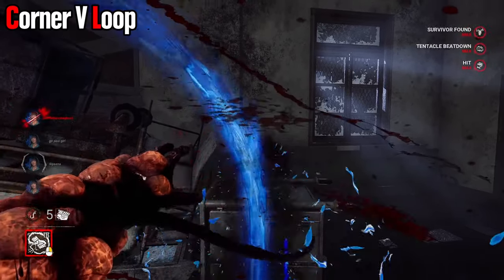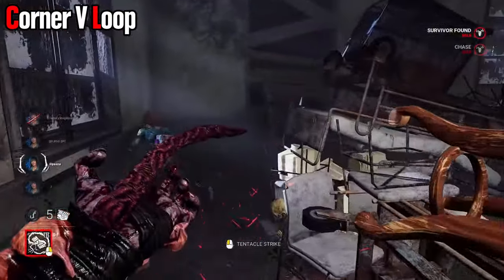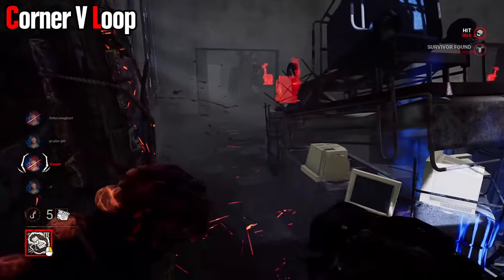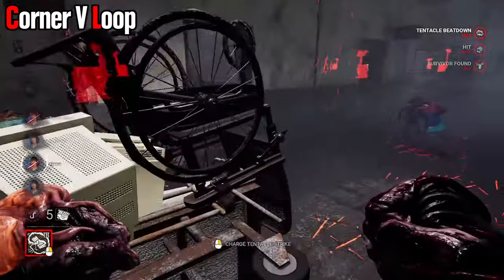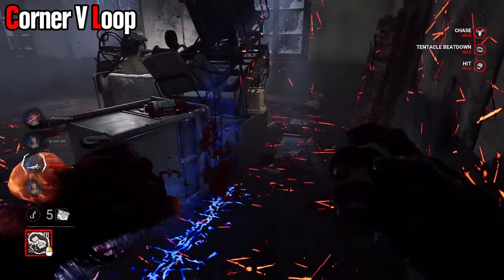If you see this one, just remember: if they're red, they're dead. If they're right behind the fire extinguisher, you can hit them. Usually you just want to play this loop by going around the corner, hit a whip drag — it's pretty nice. They can't really dodge it because the hallway is too small, and then it's just an easy down.